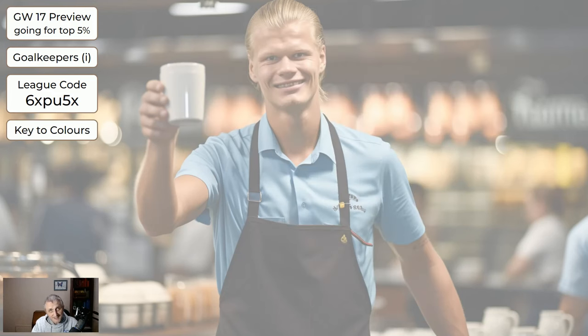Now we're going to look at the players for game week 17. You may have noticed I missed the part where I go through the various colours and what they mean, because the suggestion was made to have that information on the page itself. So that's what I've done - above my head it says 'key to colours' and that's going to change according to the player we're currently talking about.